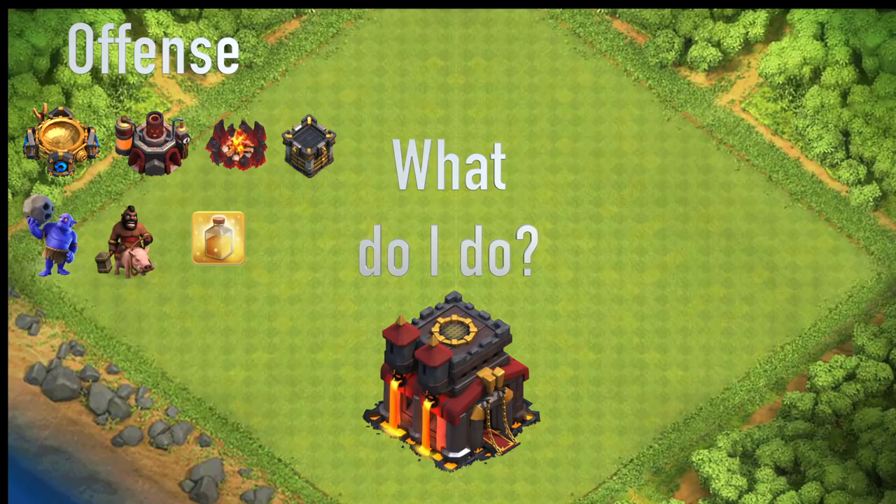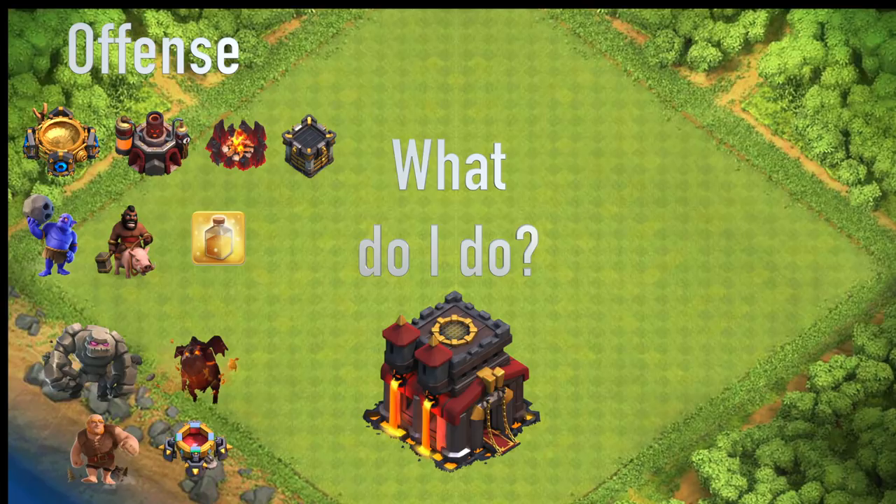We'll take a look at some examples of how you want to actually use these troops and spells in attacks, but first let's look at the next few recommended upgrades: the tanks, the golems, lava hounds, and then the giant, as well as some of your dark spells. The golem is very useful — level four is still decent but level five makes a difference. Once you upgrade the lava hound you can start doing LaLoon attacks, and upgrading the giants is helpful because they're often used to tank for your heroes in kill-squad-based attacks.